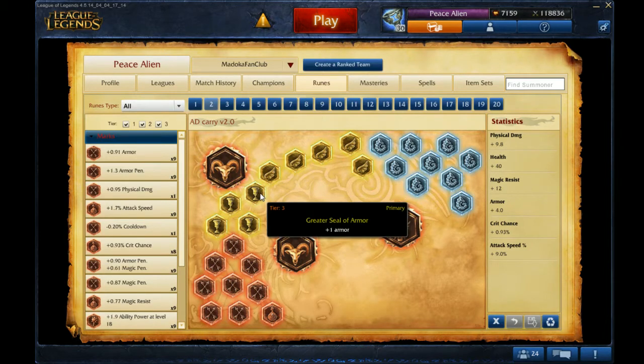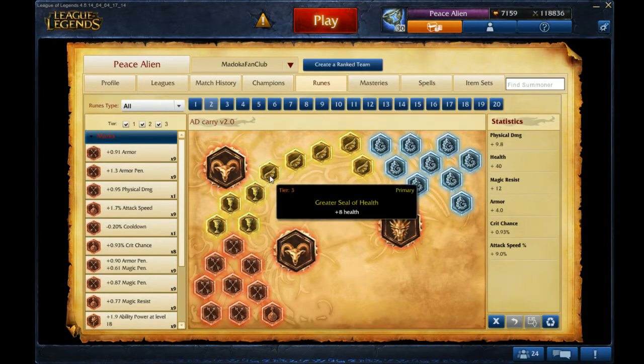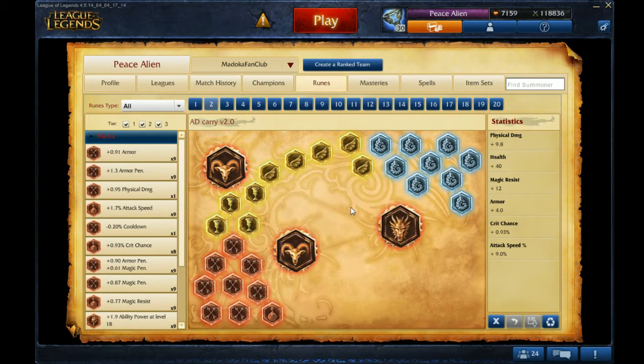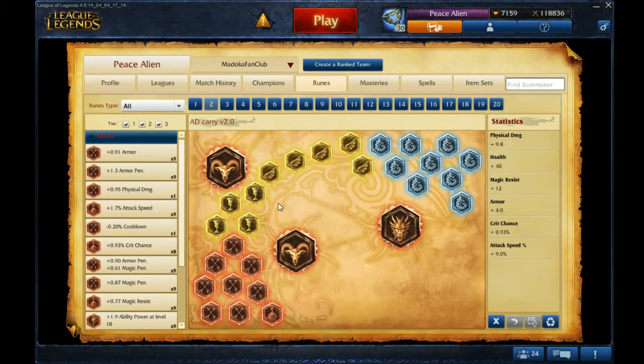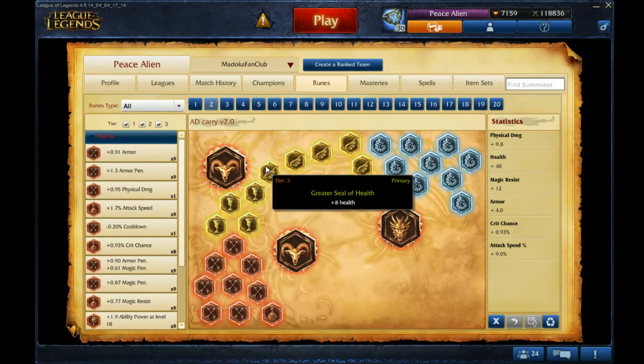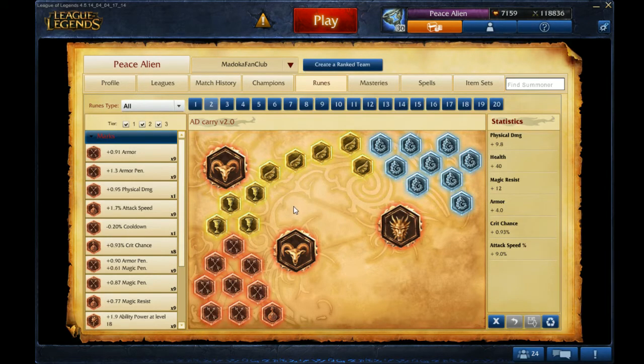I run 4 armor yellows to get 4 armor, and the main reason for that is because I'm going 5 health yellows that give me 40 health, which is pretty nice to start. Other things you can go for yellows — because the nerfed armor I've heard is armor per level, but that's not as great as an AD carry in lane because you'll get poked pretty heavily. Another thing you can go is health per level, which I see a lot of EU players tending to go on pretty much everything instead of the old armor.